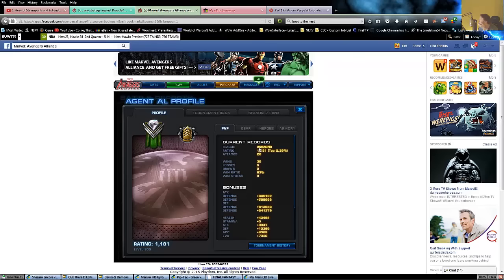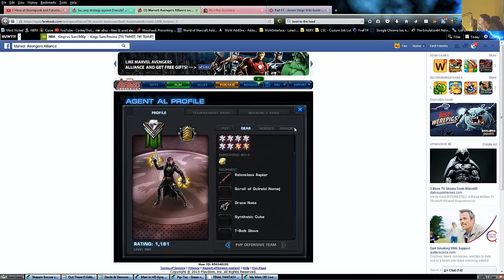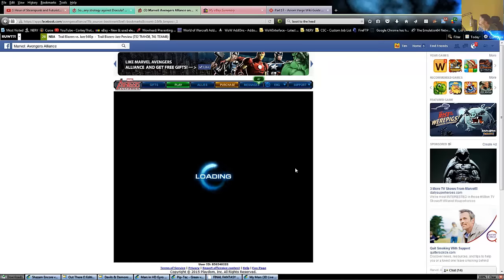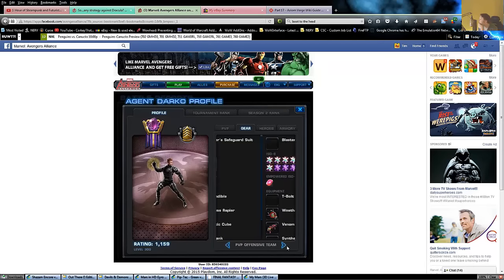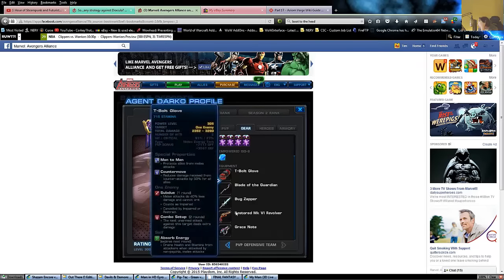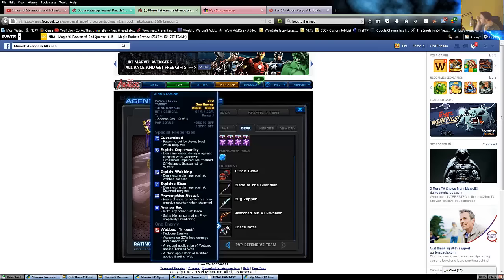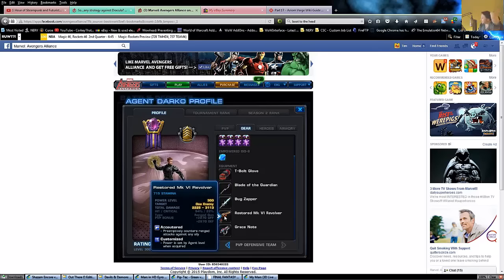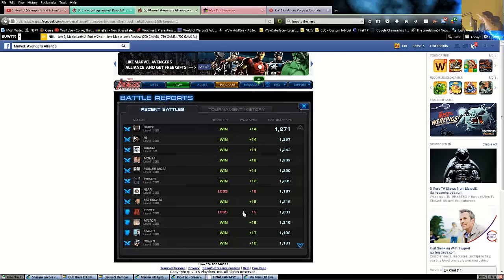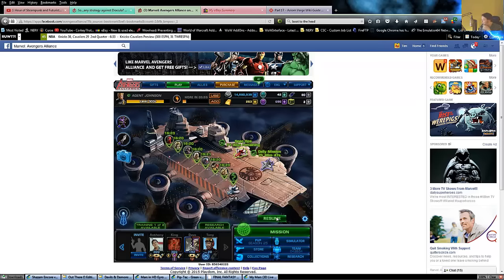I fought an agent earlier today who was running this and he actually got quite a lot of counters in. Let me find him in my battle reports. Here he is — look at what this guy stacked up. So this was Rocket Raccoon and Spider-Man Noir. He has the restored revolver, the grace note, the bug zapper, the bog, and the T-bolt. He only really used the restored revolver and the grace note in combat, but that's all he needed. It was a very good counter to me running Amazing Spider-Girl. He definitely was instigating a lot of follow-ups.